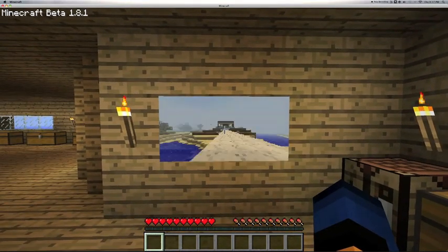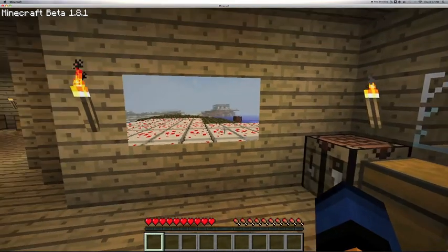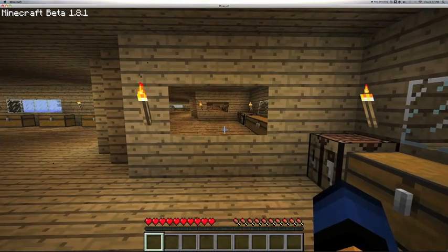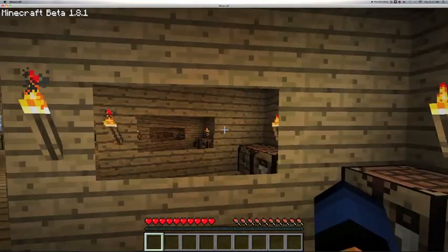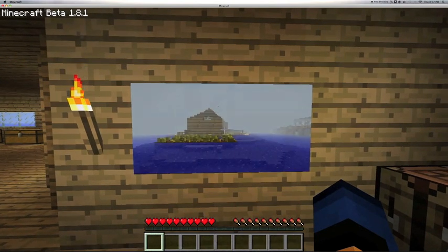There's my image and you can right click to check all the cameras I've got up around the house. There's the one I've got up now. There's my view right now. That's pretty cool. There it is again — there's my melon farm.